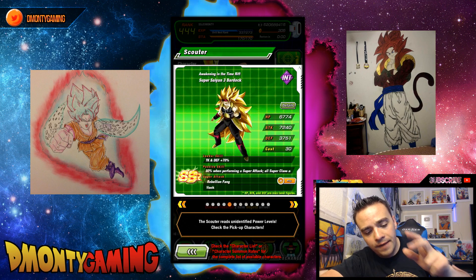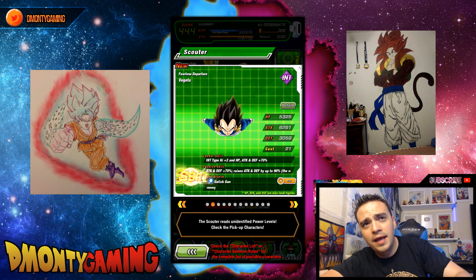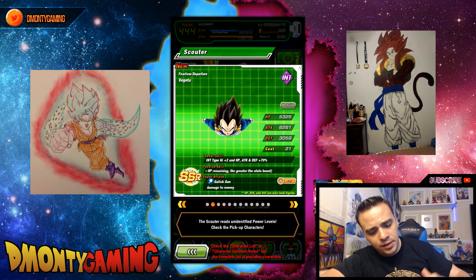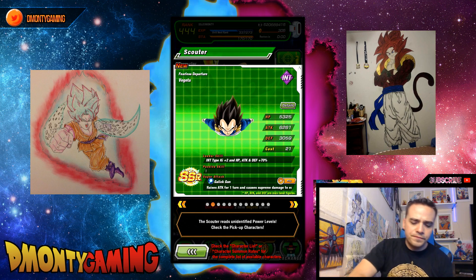Like I said, we are after the Super Saiyan 3 Bardock, the Super Saiyan 4 Goku, and obviously the Transforming Vegeta. I wouldn't mind the Intelligent Vegeta either, just so I can have the unit — he's not anything spectacular, but he's nothing to be laughed at.